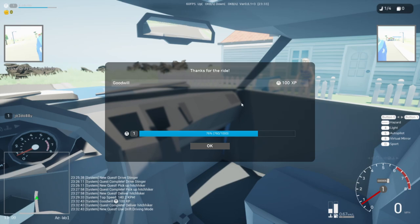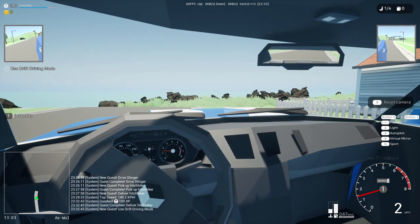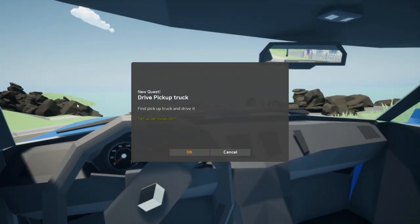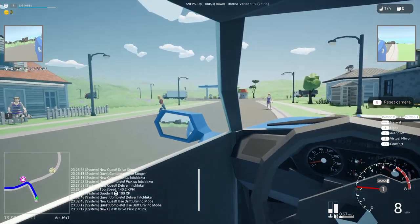100 XP goodwill — so we didn't actually make any money from that, which is a bit annoying. The next quest wants us to use drift driving mode — done that. Now: drive a pickup truck. So we'll put it in comfort mode and follow the map. You can straight away see the difference — it's just a completely different feel, no revving, just properly chilled out. But that's no fun, so let's get in sports mode and absolutely razz the knackers off this thing.